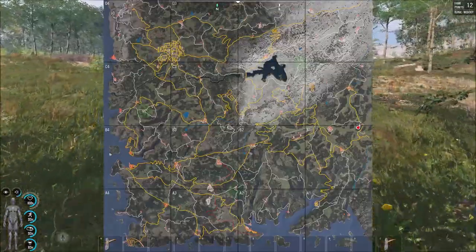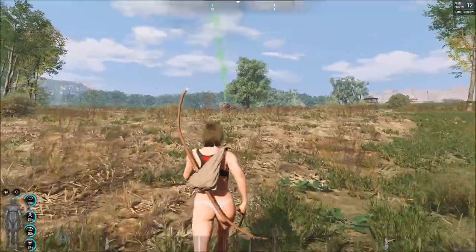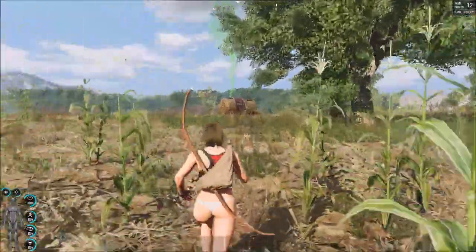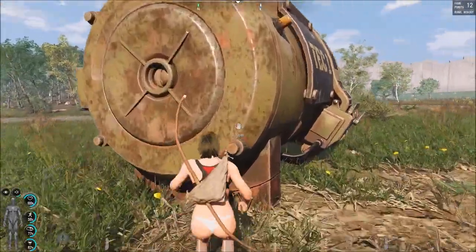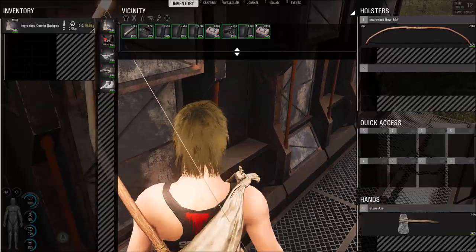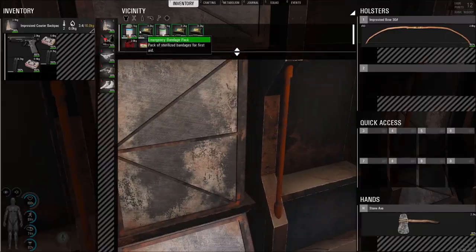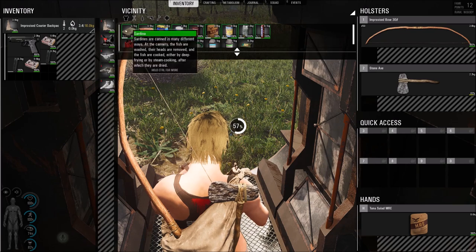Drops will show up on the map as a parachute icon and stay for about 20 minutes, after which the drop will actually explode. You have to leave the vicinity before the drop explodes or you will die. You'll know when it's about to explode because it will start beeping. Some drops have zombies in them and some don't — it's random. When you go into the drop, you can search items inside. What it has varies: some will have guns, toolboxes, backpacks, clothing, medicine, bandages, or food. Drops are one way you can find food.